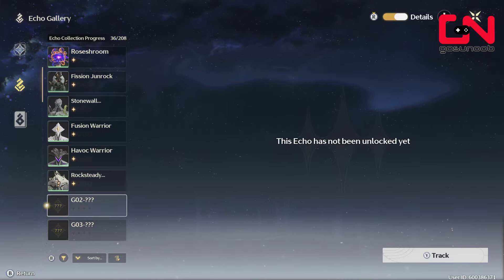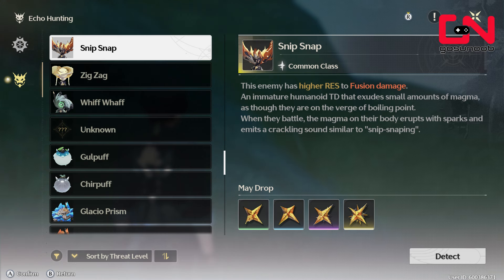But how do you actually increase your data bank level? It's done through collecting echoes themselves. You're going to collect all the basic levels very early on in the game, but that's not going to be enough to take you beyond data bank level five or so.